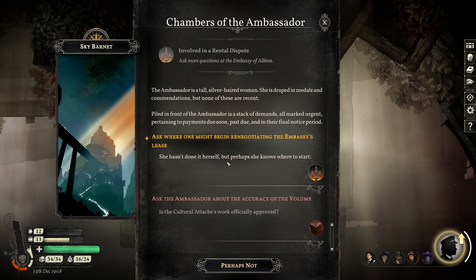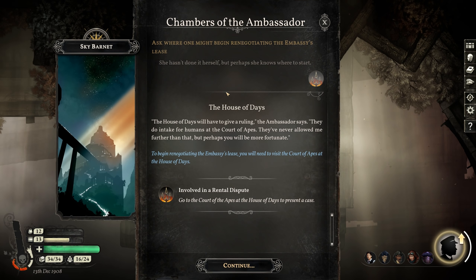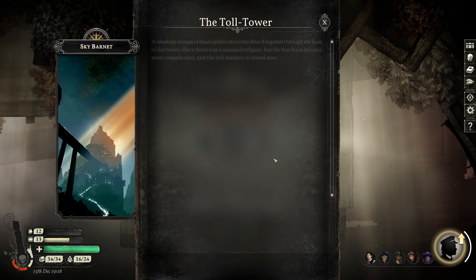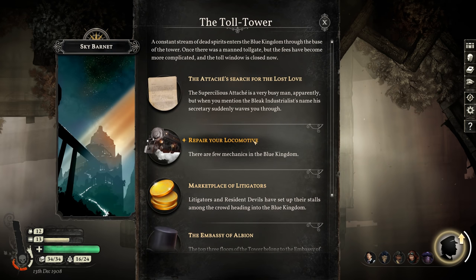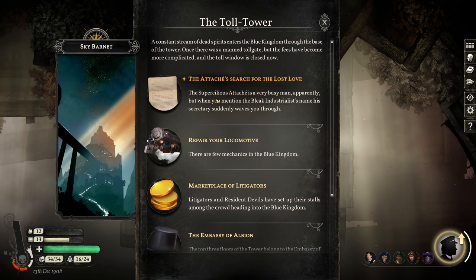Asking where to begin renegotiating the embassy's lease: the House of Days will have to give a ruling. They do intake for humans at the Court of Apes. 'They've never allowed me further than that, but perhaps you'll be more fortunate,' says the ambassador. The Court of Apes — I wonder how many different courts they have. We heard about a masked warhorse, a dolphin, ghosts, the undead, humans... I wonder if they have different courts for every group.